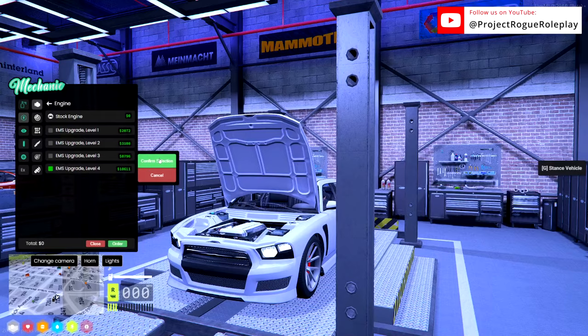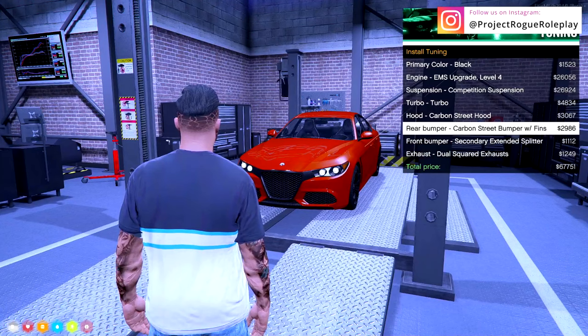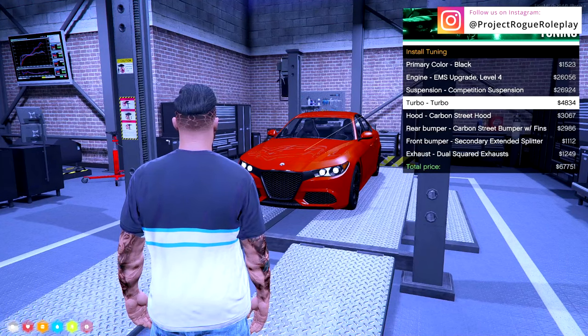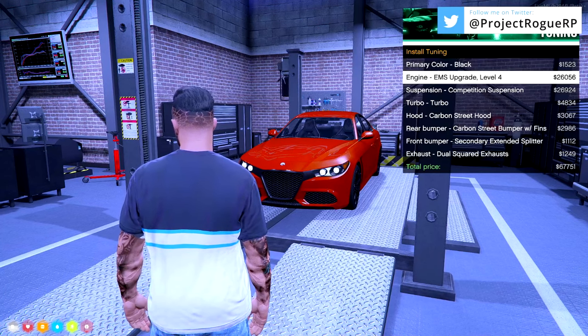When a mechanic receives a large work order on a vehicle, all the information cascades below and will highlight each piece of the car to show where they're going to be working.